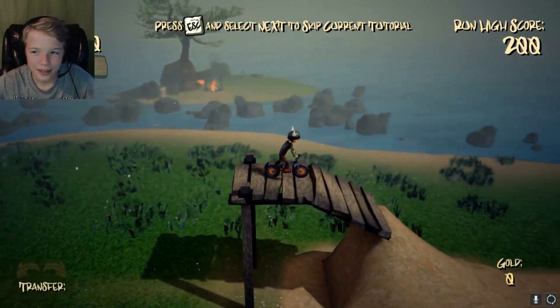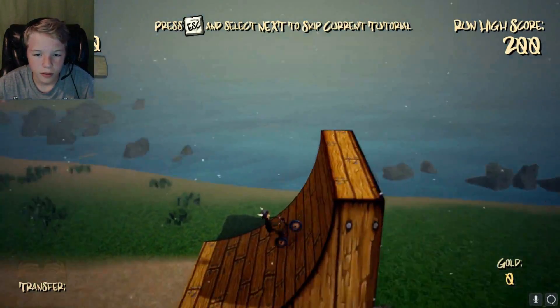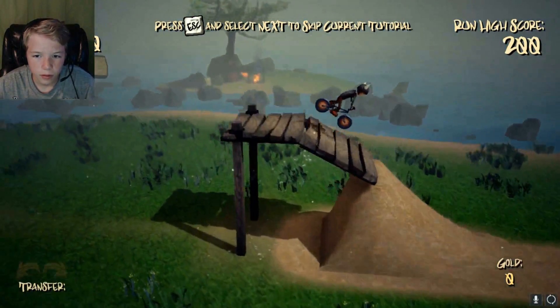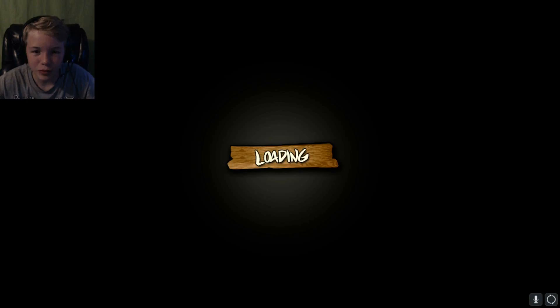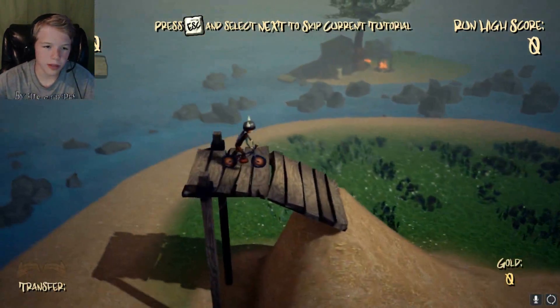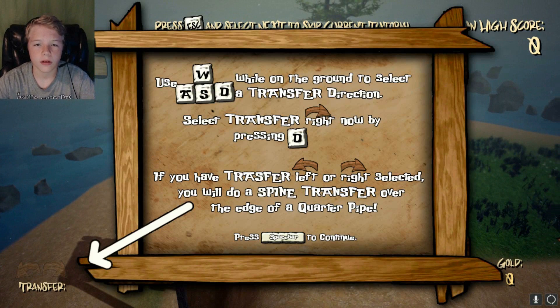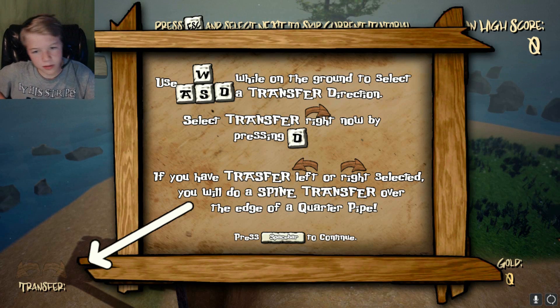How did that happen? So it wants me to just go straight. That was awesome! That was super cool! I pressed D. Wait, what did the transfer do? So I went to the transfer direction — select transfer direction. Transfer right now by pressing D. I didn't do anything.